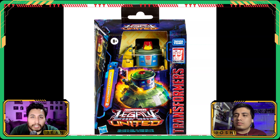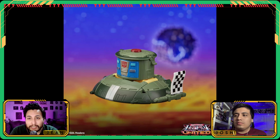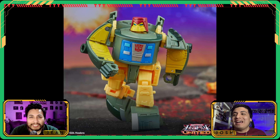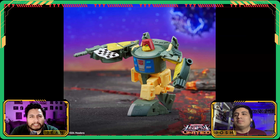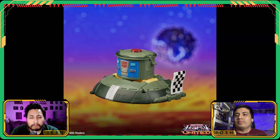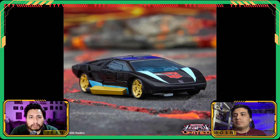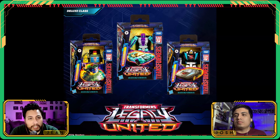Next one is Autobot Cosmos. He literally looks like a landmine to me. He's just a cool little guy — I love how chunky and boxy he is, and he comes with a little checkered flag, which is fun. So we've got Cosmos, Breakdown, and Wheeljack as the deluxe class figures — not bad.